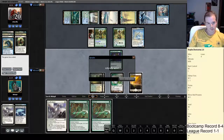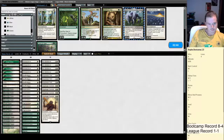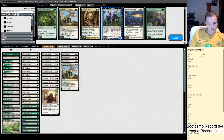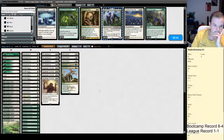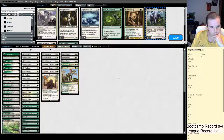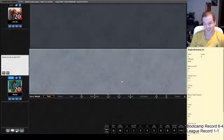A deck with main deck Deputy of Detention and Knight of Autumn that can get Flickered is going to be pretty good against us. Rest in Peace is pretty good here. I want Dromoka's Command for removal and getting rid of his Thassa God. I want to remove our Suppression Fields because they're not good enough. Core Spirit Dancer getting exiled seems pretty bad. I might remove one Griff Spoon. I feel like I'm super defeated against this deck — I don't think we can get there.